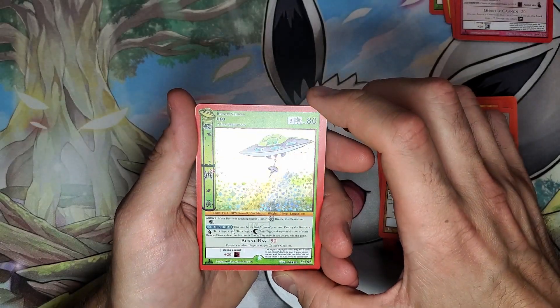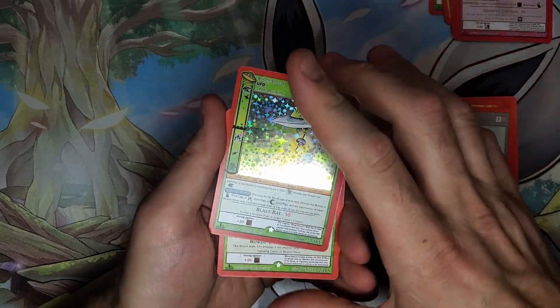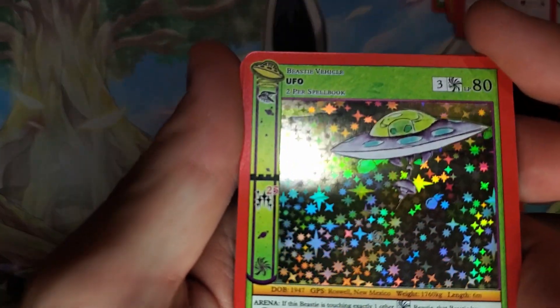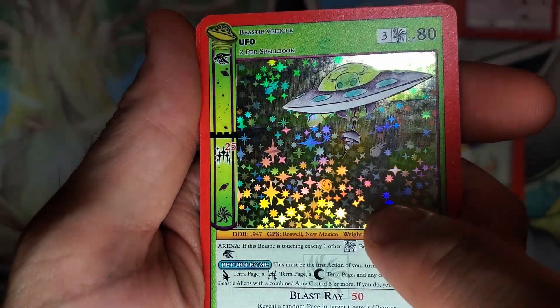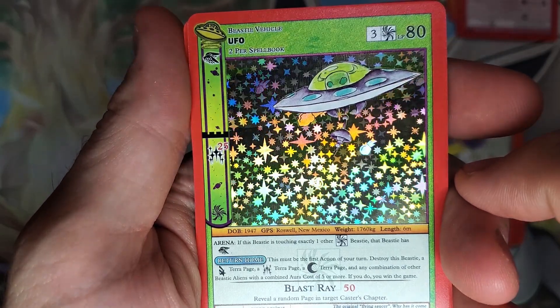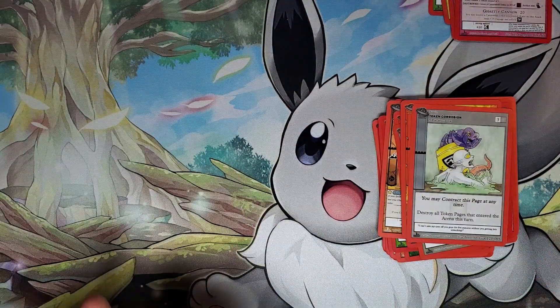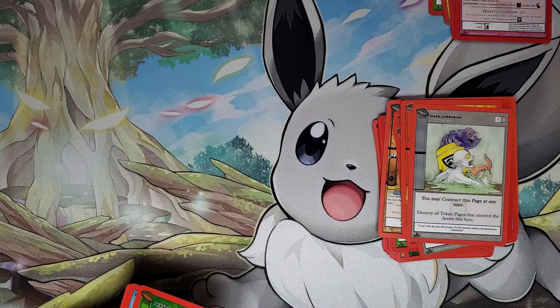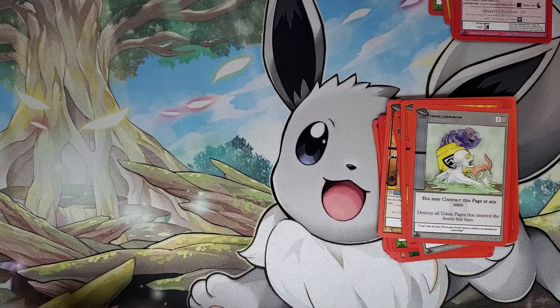We got a UFO here — I am cornering the market on UFO, check that out. This one looks like it has a print line but it's not a print line — what it actually is, is just the art. There's that Men in Black that I was looking for at the time. So when I was pulling these cards I didn't actually know that the Men in Black card was a holo because I didn't look up any information on UFO before I started cracking packs.